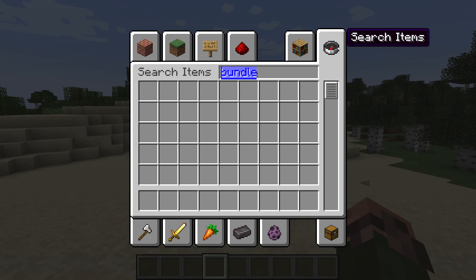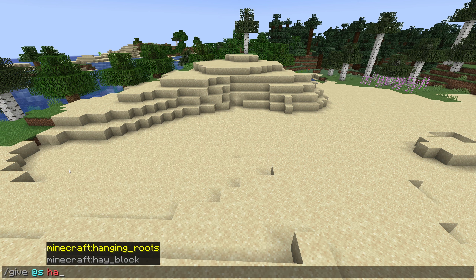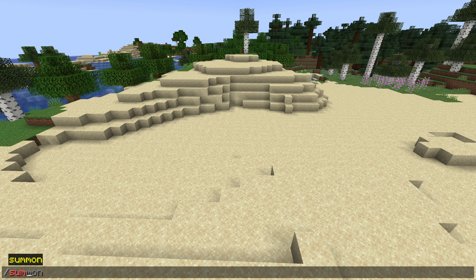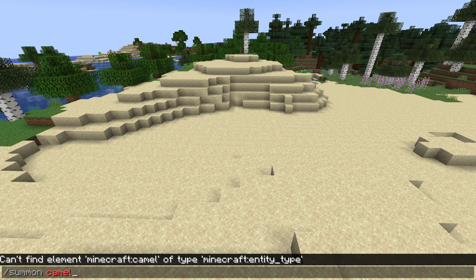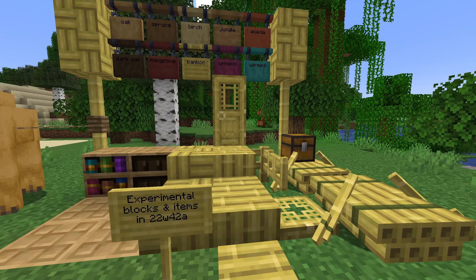Disabled items are hidden from the creative inventory and will not be recognized by commands that create new items like the give command. Recipes and loot tables cannot create disabled items. If a player somehow did get a disabled item, they won't be able to use it for interactions or attacks. Disabled entities cannot spawn or load, their IDs are not recognized by commands that can summon new entities, and their spawn egg items are also disabled.